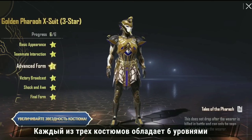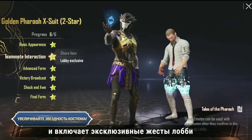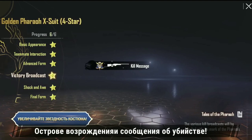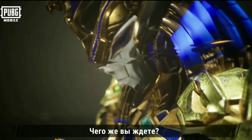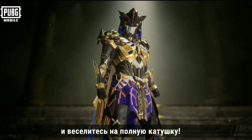There are a total of 3 sets to be found in all 6 levels, including exclusive Lobby Emotes, Entry Emotes, Spawn Island, and Kill Announcement Special Effects. The Golden Pharaoh X-Element can even be shared with teammates. What are you waiting for? Starting from August 4th, put on your Golden Pharaoh X-Suit and experience all the fun!